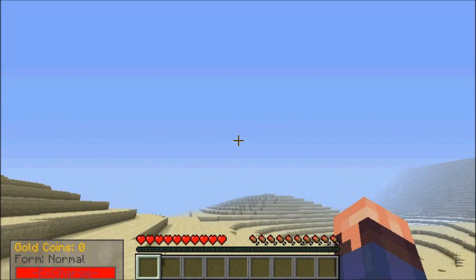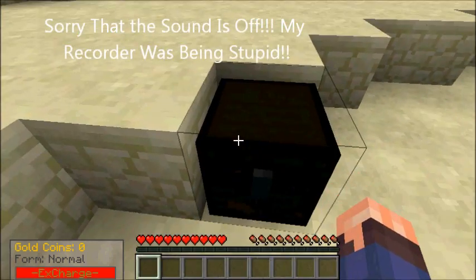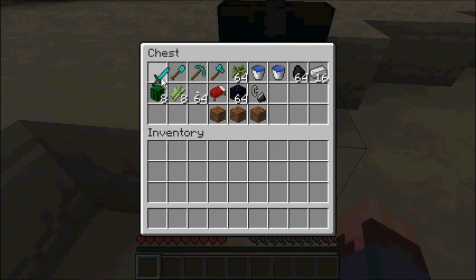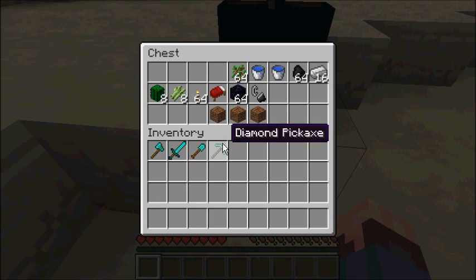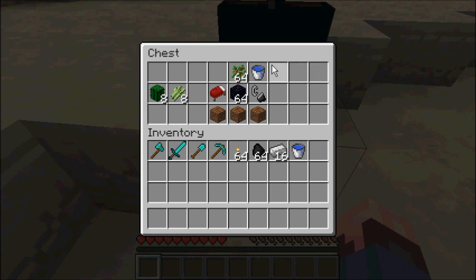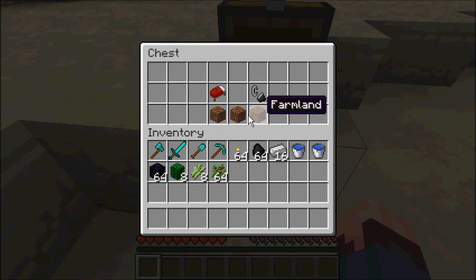So yeah, what do we got here? Looks like lots of desert terrain. Oh, is that a chest? Alright, oh my god — so we start off with a diamond sword, diamond shovel, diamond pickaxe, diamond axe. I'm gonna put all of this... 64 torches, 64 coal. I need to use this stuff very, very sparingly. What does this say? Farmland.